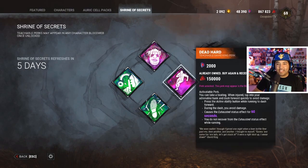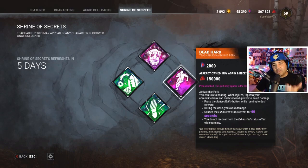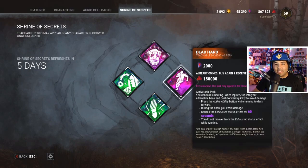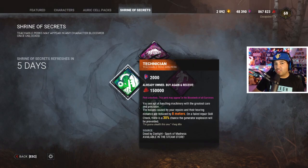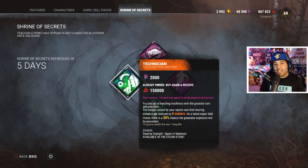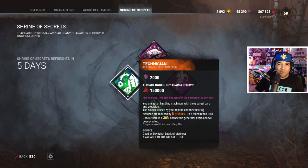Personally, if you only have limited shards, definitely get Dead Hard. I really love the Shrine of Secrets because if you don't have money for DLCs you're still getting these perks, and even if you get the DLC you'd need to level characters to level 35 or 40 which could cost 800,000 bloodpoints. For the slow-healing build, get Coulrophobia. You can learn the survivor movement on your own — you don't need Predator. Just get better at skill checks and if you hear the killer coming, run to the nearest looping area.